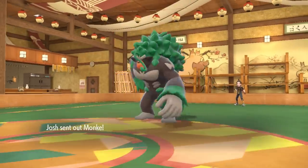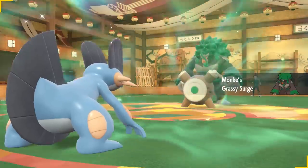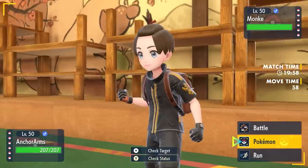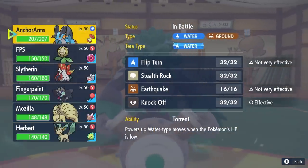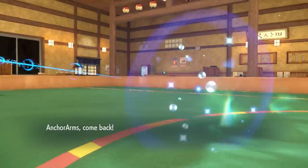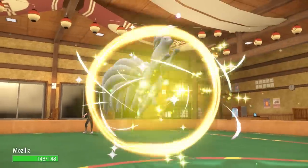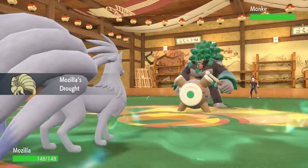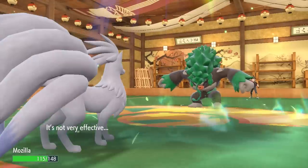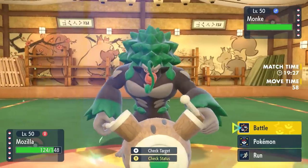My opponent is going to lead off with Rillaboom — not a great sight to see when I lead with Swampert, because I'm freaking allergic to this gorilla. I really want to prioritize getting my Stealth Rock up, but it's not worth going down turn one to a Wood Hammer. I decide it's in my best interest to just switch right into Ninetales. They go for a Grassy Glide, which is not going to do a whole lot of damage.